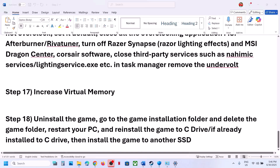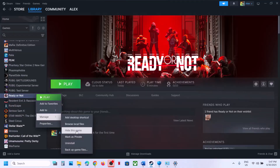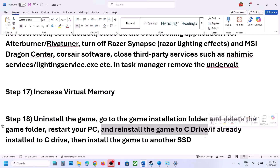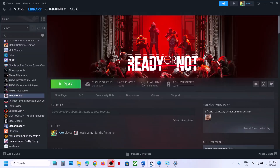The last step is to uninstall and reinstall the game to a different drive. If nothing is working, uninstall the game, go to the game installation folder and delete the game folder, restart your computer, then install the game to the C drive. If the game is already on C drive, try installing it to another SSD and check. One of the steps shown in this video should help you run this game successfully on your Windows computer. Thank you so much for your time — please like this video and subscribe to my channel.